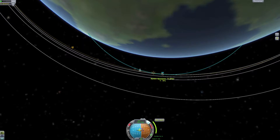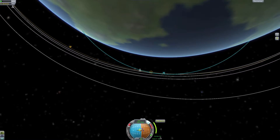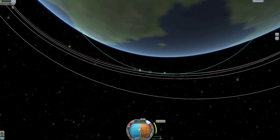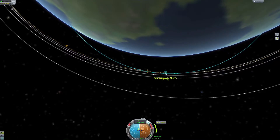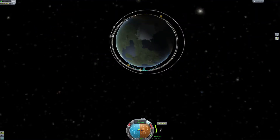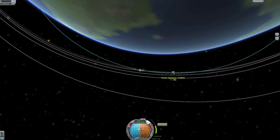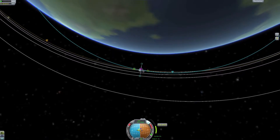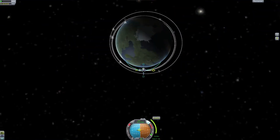We can go full throttle now, by the way. This burn is about 50 seconds, and our time to apoapsis is getting to 50 seconds now. We can go back down to the lateral direction — I just wanted our burn duration to catch up to our time until apoapsis. I'm going to cut my throttle now just to save a bit. I know I need 500 meters per second more — I'm going to wait until I get to my apoapsis to do it there, because that will use slightly less fuel.